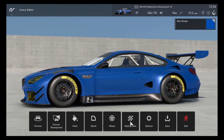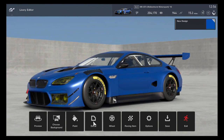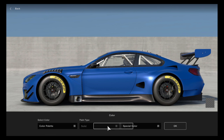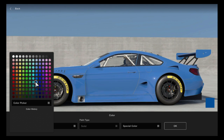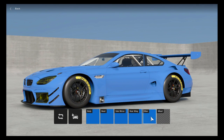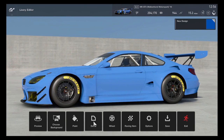If you're not familiar with the livery editor, when you first get here you're greeted with this menu. The first thing I want to do is change the color. I'm thinking a light blue background — that could change. Once you paint the car, you can then choose individual parts. I'm going to go with light sky blue for now. We'll leave the other paint options and wheels alone and get onto the decals themselves.